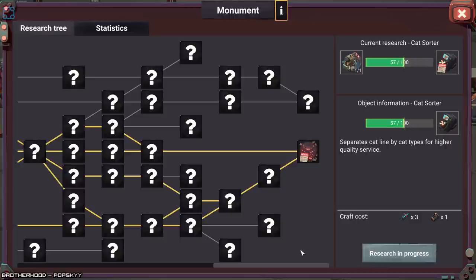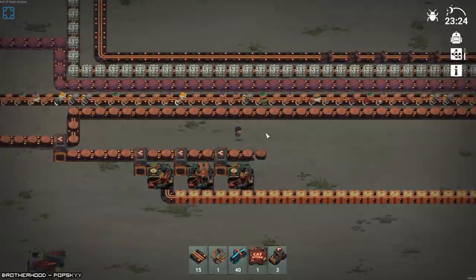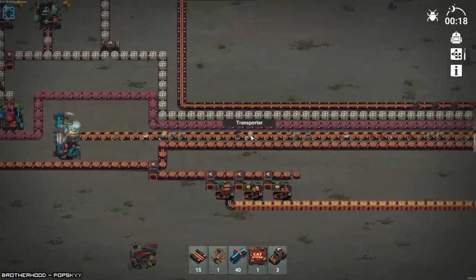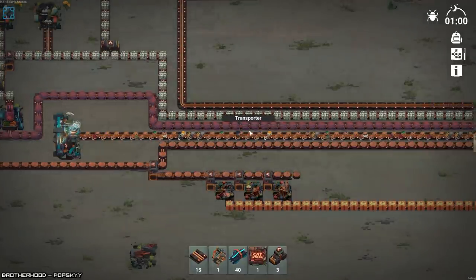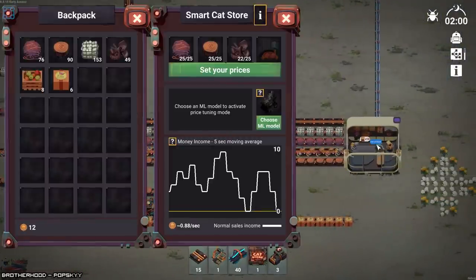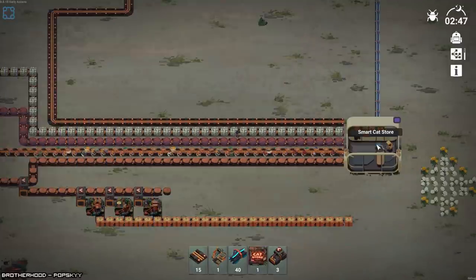I'm curious how deep they're planning on going with this game, and the answer is considerably deep, which is actually pretty good. I like my Factorio games to be worth sinking a good couple dozen hours into. Every cat wants something different — different smart stores for every kind of cat. I think the main thing is I've just got to get that splitter, otherwise it doesn't matter.